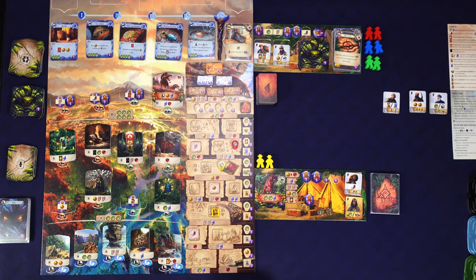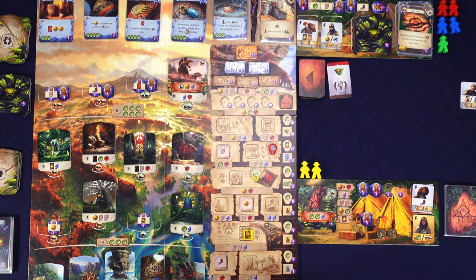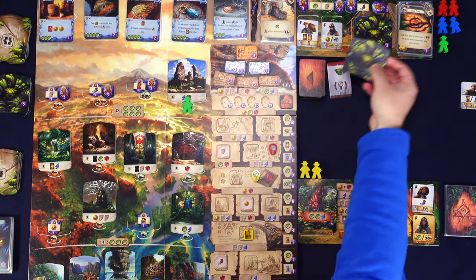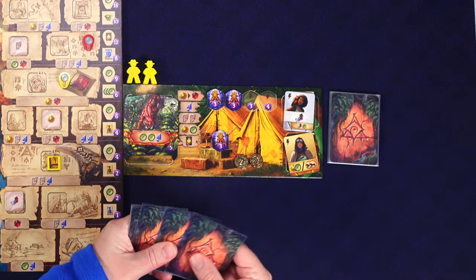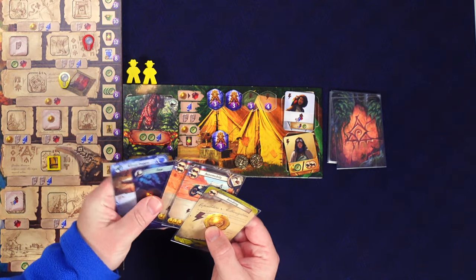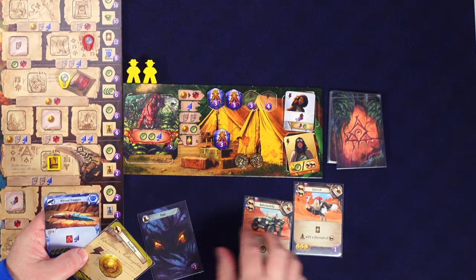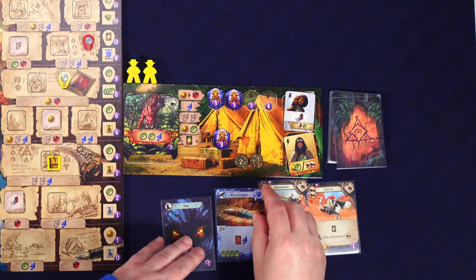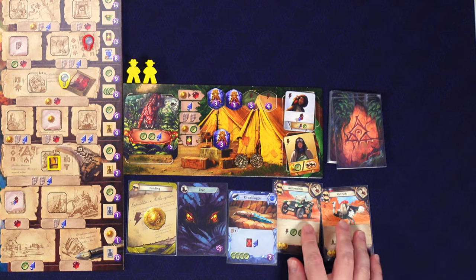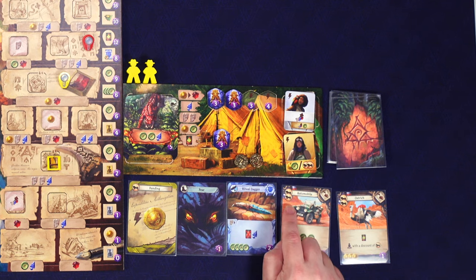Of course the rival gets to go first in round five and they defeat a guardian - there is one available. That's five more points for them, bringing them to 15 points worth of guardians. We draw our five final cards: ostrich, automobile, ritual dagger, a fear card, and funding. That automobile alone would almost get me where I need to go.